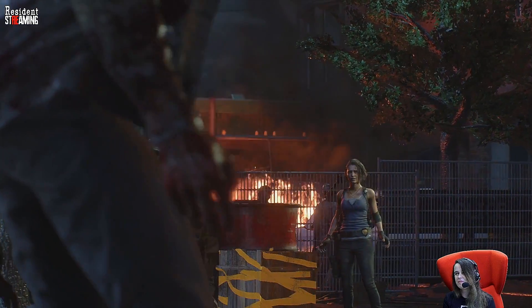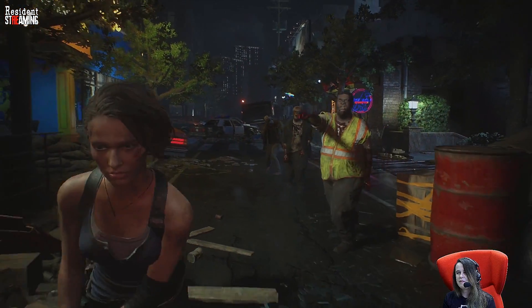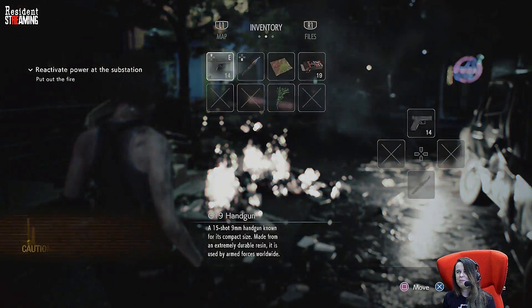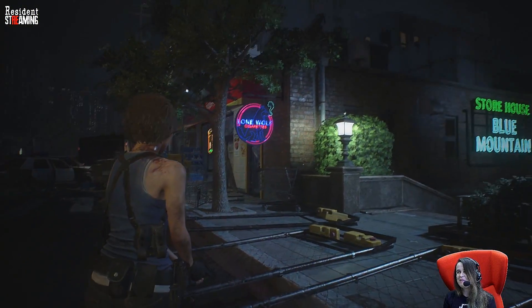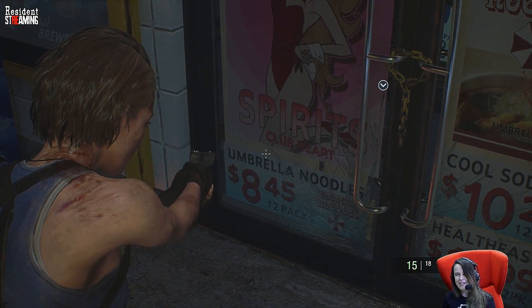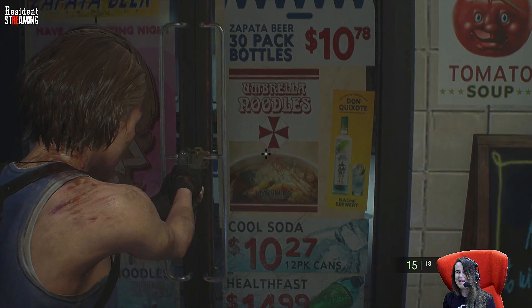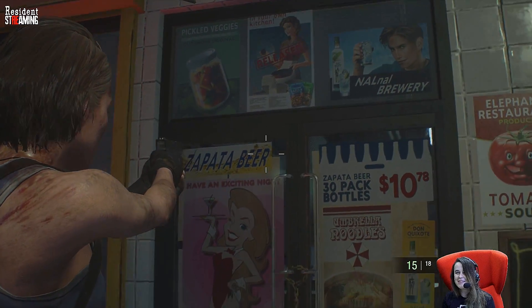We got trouble! Good thing there is a conveniently placed barrel right next to these zombies. We got rid of those guys. Let's check out this supermarket. Umbrella noodles — $8.45. I don't know about you guys, but that seems kind of expensive to me. Anyone want some Umbrella noodles? And if you are Resident Evil fans, I'm sure you'll recognize that beer that's being advertised there.